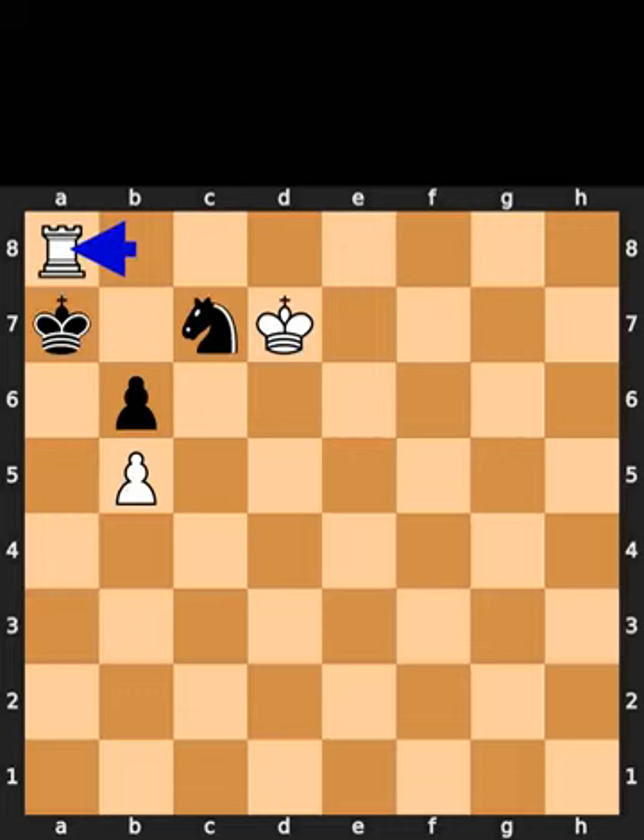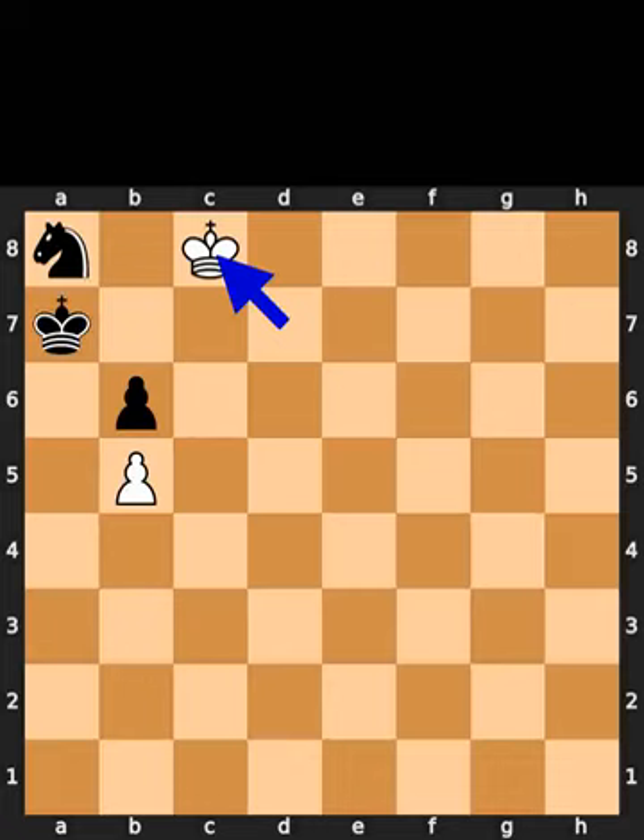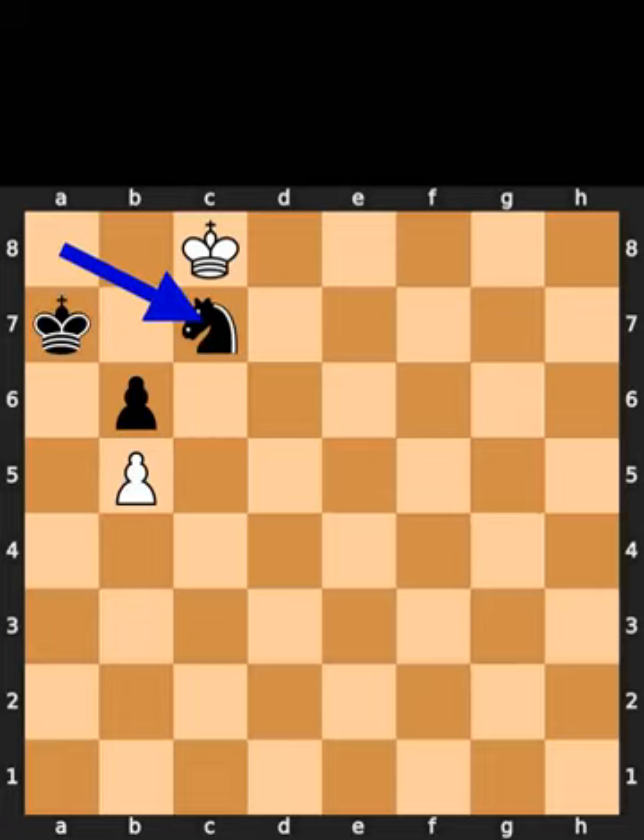White plays rook to a8, check. Black takes the rook on a8 using the knight. White plays king to c8. Black plays knight to c7. White takes the knight on c7 using the king. Black plays king to a8. White takes the pawn on b6 using the king.